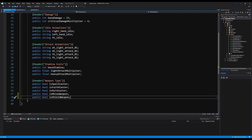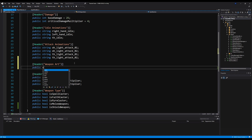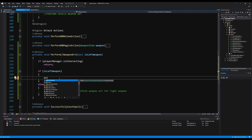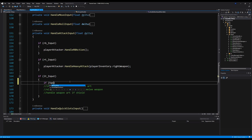Back on the weapon script, below attack animations, add a new header called Weapon Art. This represents the special ability of your weapon. Under it, call animator handler dot play target animation, passing player inventory dot left weapon dot weapon art, with the interacting flag set to true so the player can't move out of it.